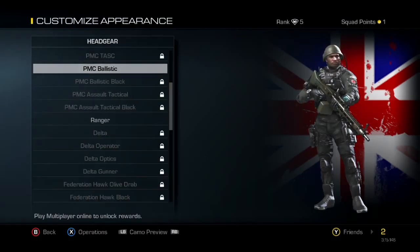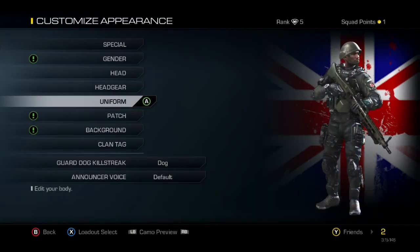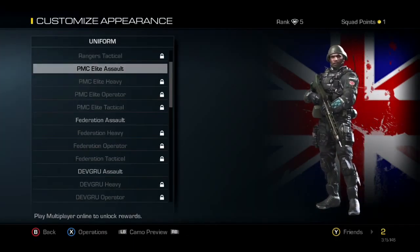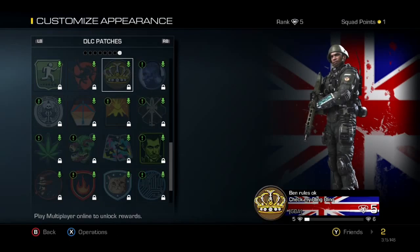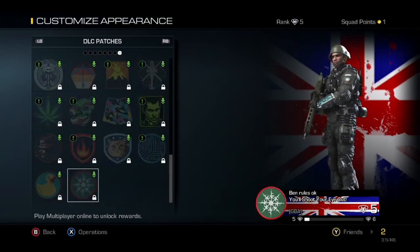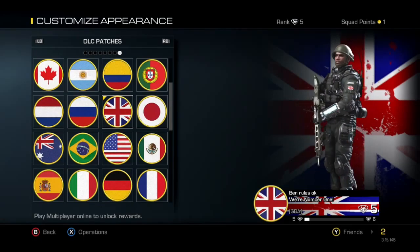My head gear is the PMC Ballistic, and I haven't really unlocked that much. My uniform is the PMC Elite Assault. I'll show you that. And my patch — where's my patch gone — oh it's up there.